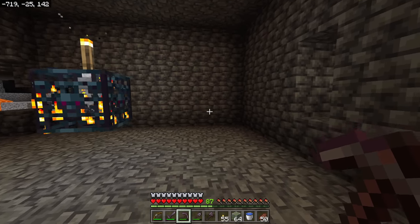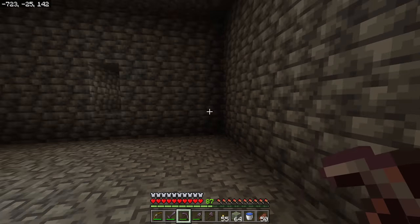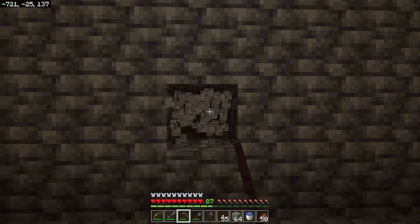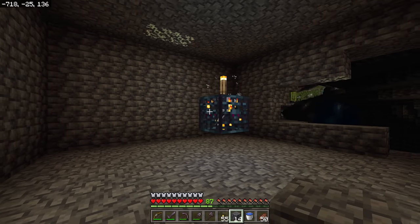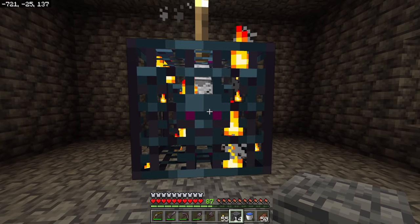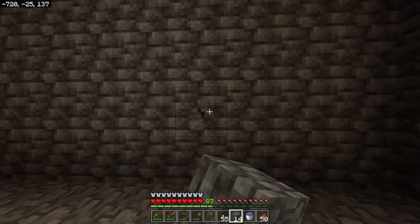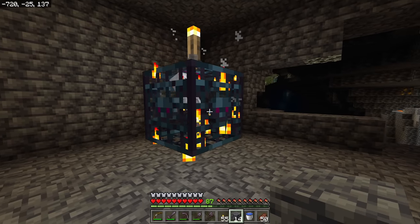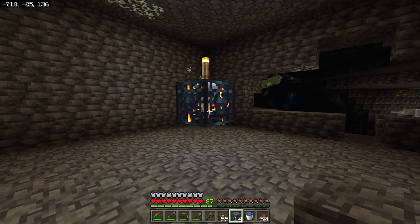Next thing to know is the area that counts against the cap space. It's an extra three blocks out in each direction from the spawnable location. On Bedrock edition this one's also a square — if you go more than three blocks out, that fourth block no longer takes up the mob cap. There is a mob cap for spawners: if there are six or more skeletons within seven blocks horizontally and five blocks up and down of the spawner, it will not spawn more mobs.